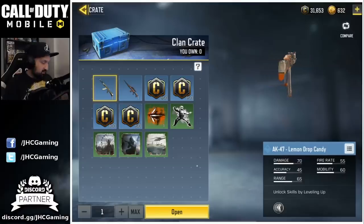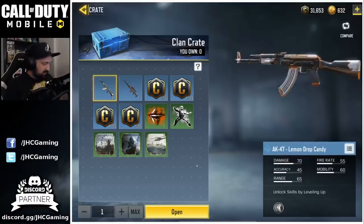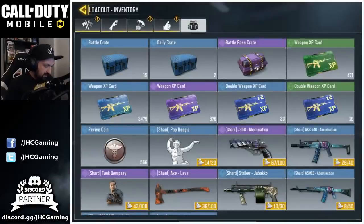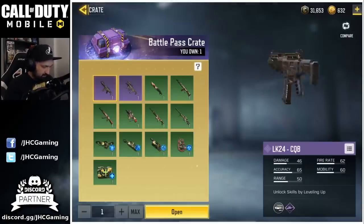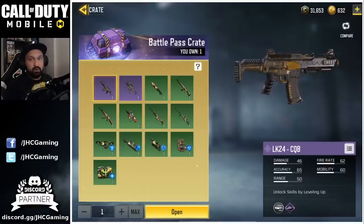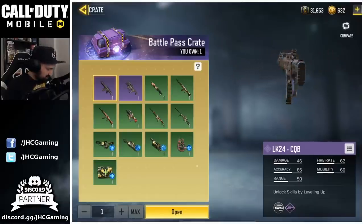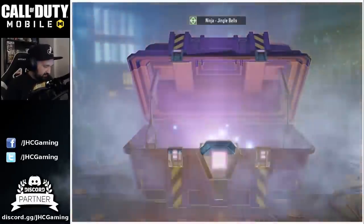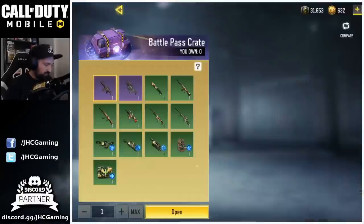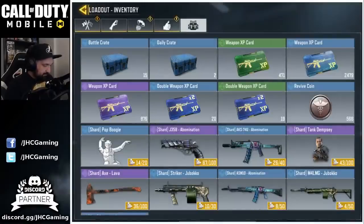We got one of the two weapons. Hopefully by the end of the season we can get the AK-47 because it's a weapon I use sometimes. Now I've got some other crates to open — one purple crate. The only thing I really like this season is the LK-24. It's a pretty bad purple crate honestly, a bunch of Christmas skins I didn't want, and a Ninja skin that's brand new for me.